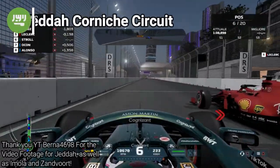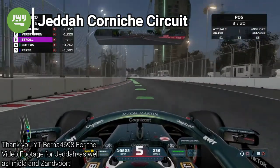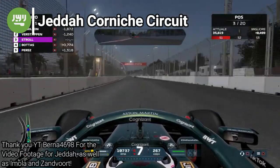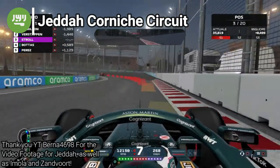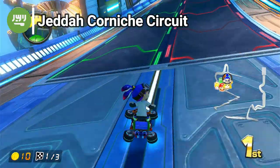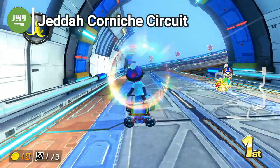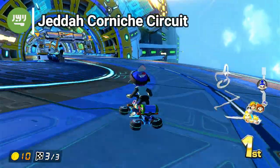Next up is Saudi Arabia's Jeddah circuit, recently introduced in the Formula 1 world. This track is known to be a Monaco — 6km a lap — where the average speeds are over 300km/h, in other words a sanctuary of speed and precise turns. Mario Kart 8's Big Blue is just that: a circuit inspired by the F-Zero franchise where speed and sharp turning is everything, not to mention it's one of the longest tracks in the franchise.